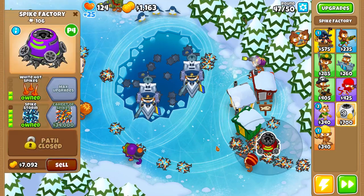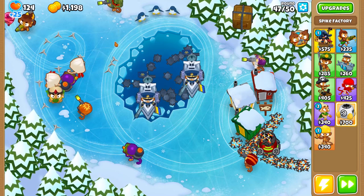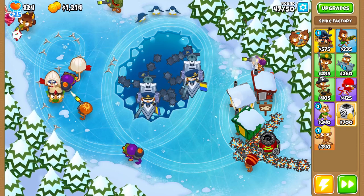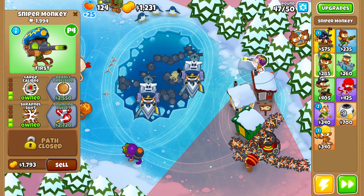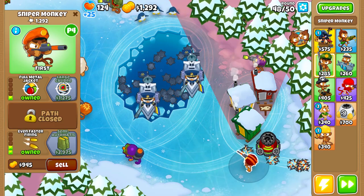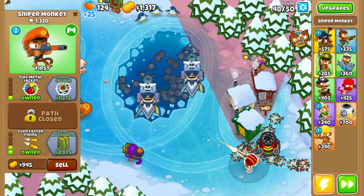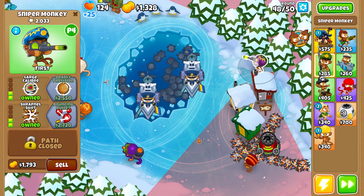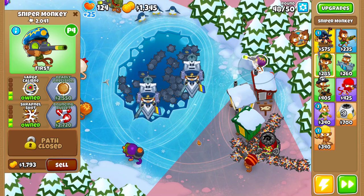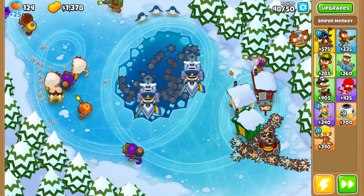The guy at the back got a spike storm, so that will come in handy. And look at this little guy over in the tree — I didn't even know he was here. Player 4 must have used some cash drops; he's got too much compared to everybody else. But that's okay — maybe a cash drop or an instant monkey or something.